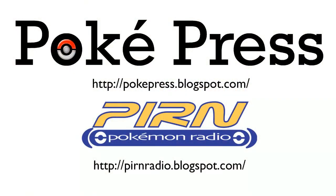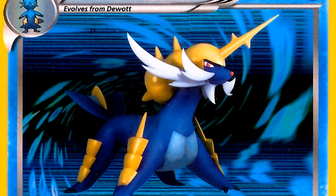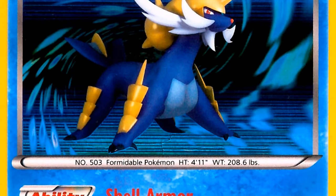Jacob, we had a couple questions. Your deck that you use today has some standard parts to it, but it's a combination of basically three Pokémon: Donphan Prime, Samurott, and Zekrom. So how did you go about choosing to throw those together? What was the basic strategy of the deck?